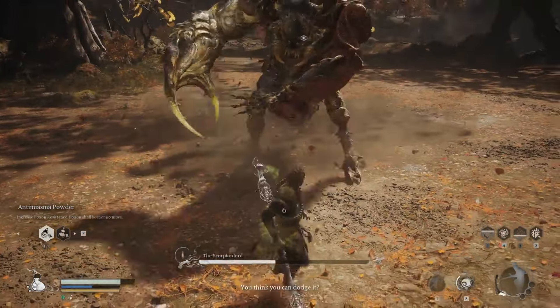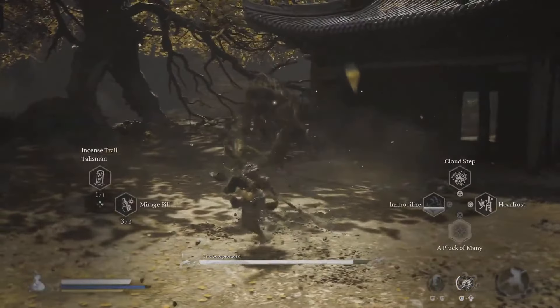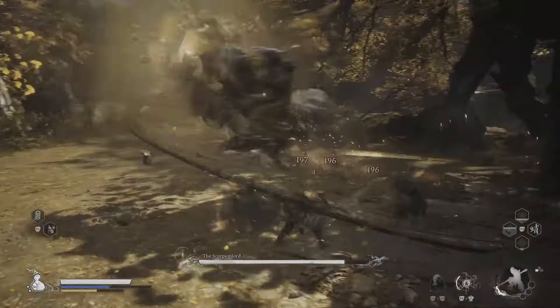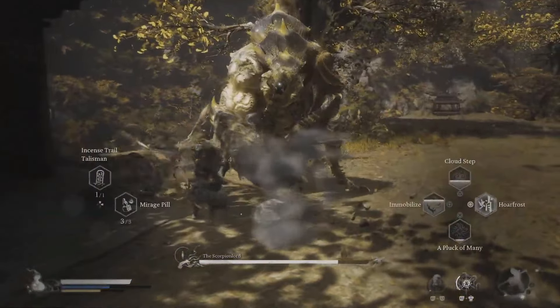Another pro tip: Umbral Abyss is your friend. Not only does it deal a fair amount of damage, but it can freeze the Scorpion Lord, giving you a much-needed breather. And don't forget about Pluck of Many — this spell will create clones to keep the boss distracted while you plot your next move.